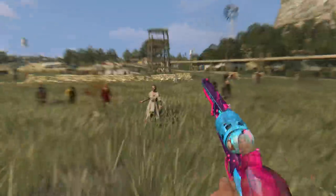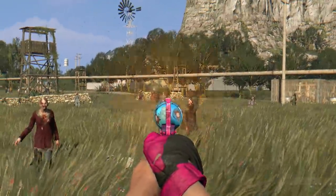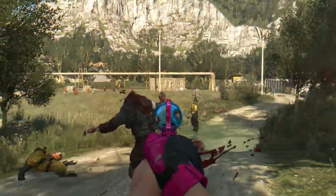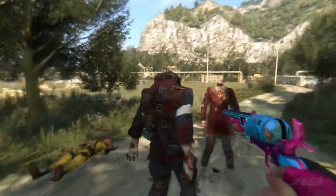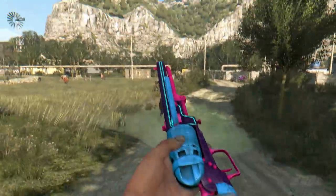Moving on to the next weapon, we have a revolver called the Vindicator 2000. To create this weapon you would need a revolver, which you can easily obtain. It looks beautiful with that retro theme on the weapon.